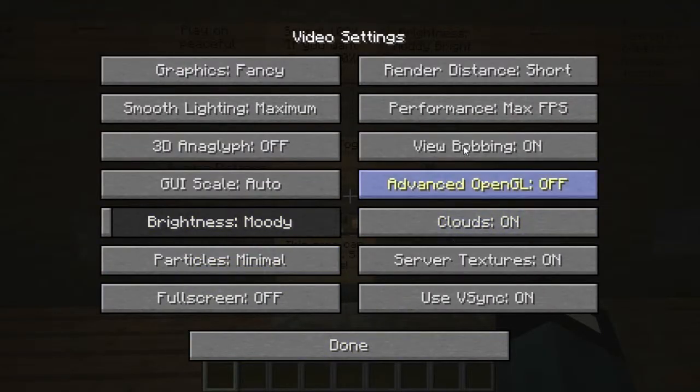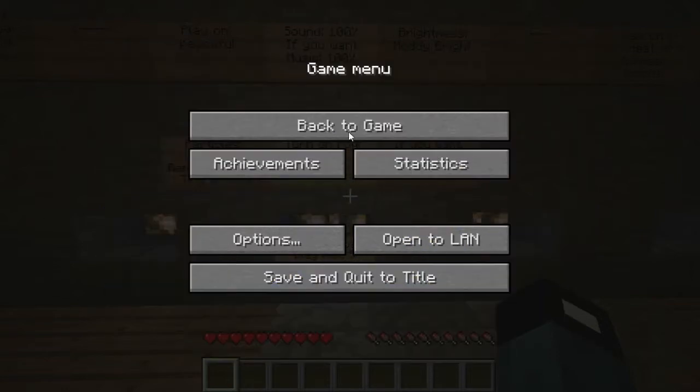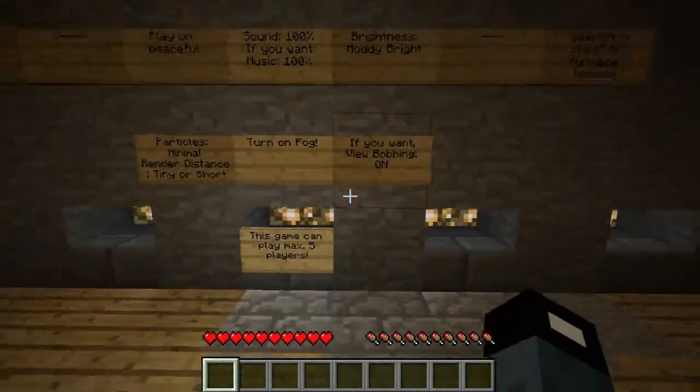Is Fog on? Pretty sure it's on. Fog... Render Short. View Bobbing, Clouds On — I think it's on. Controls, Language, Multiplier Settings. Yep, I think it's on. If you want, View Bobbing On. Yeah, it's fine.